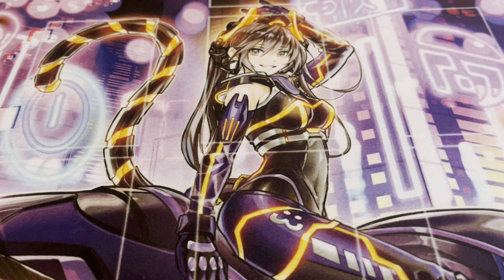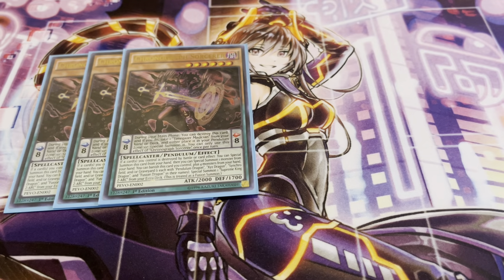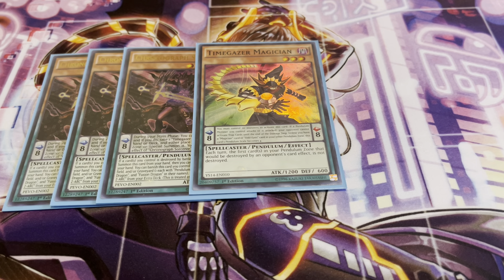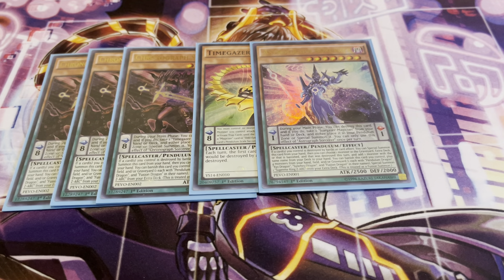For my side engines, I'm running three copies of Chronograph Sorcerer — just a really good generic Pendulum monster for the deck. You can pop it in your Pendulum Zone and then add Time Gazers Magician, or just place it in the Pendulum Zone. It is your worst draw, so just be careful with it. If a card you control is destroyed by battle or card effect, you can special summon Chronograph directly from your hand. The same thing applies with Astrograph Sorcerer — if a card you control is destroyed by battle or card effect, you can special summon this card from your hand, then choose one monster in the graveyard, extra deck, or banished that was destroyed this turn, and add one monster with the same name from your deck to your hand. Pretty good overall, just a good way to get some additional resources.